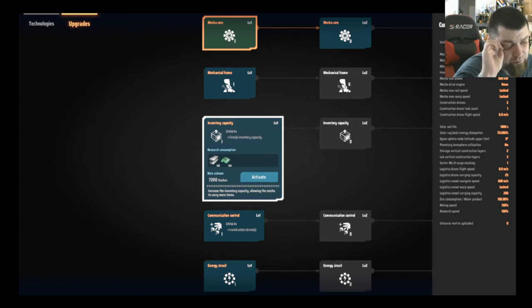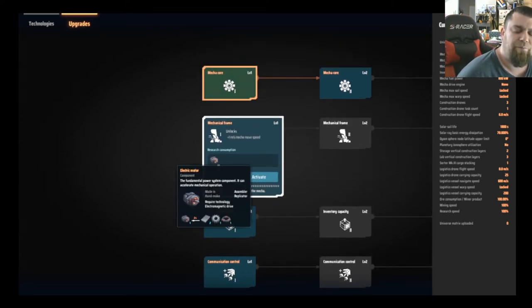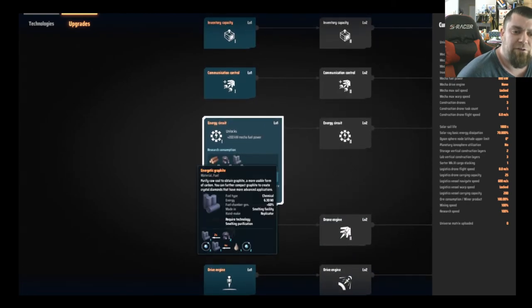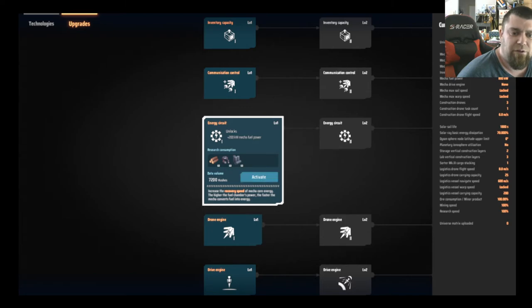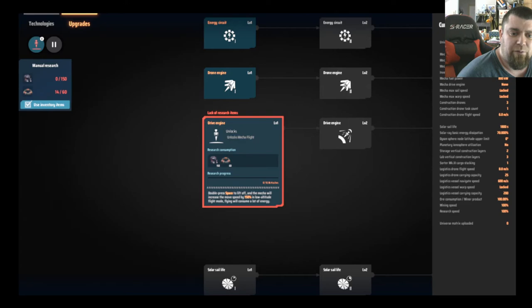I happen to know that iron beams are an advanced technology, so we haven't researched those yet — that won't work. Motors are also an advanced technology. Energy circuits — we'll get to that eventually, we're not there yet. Some of these we can get away with now.